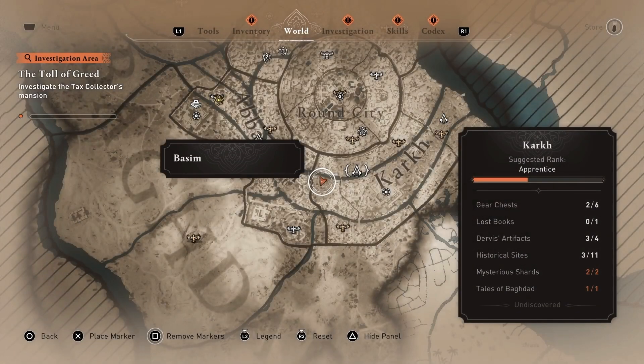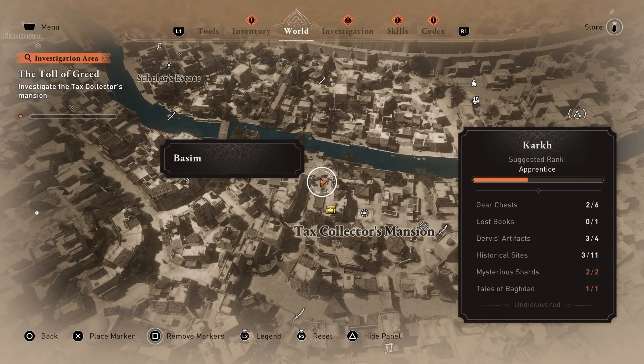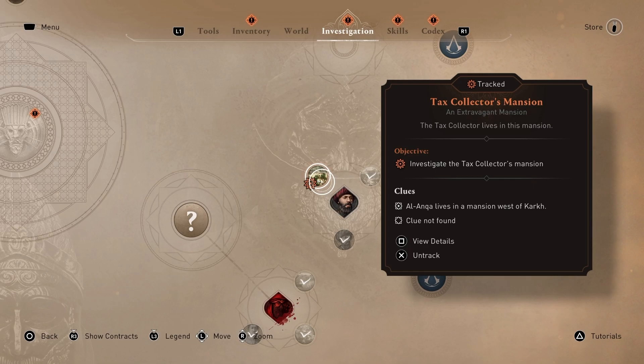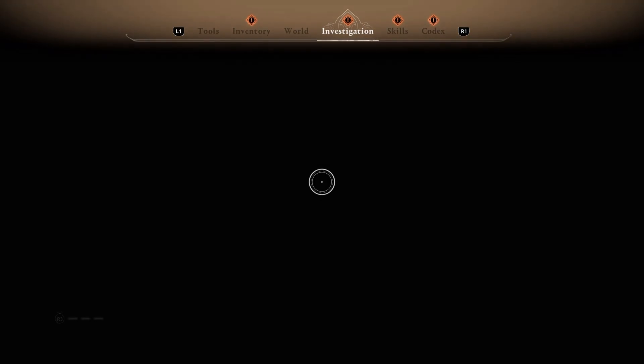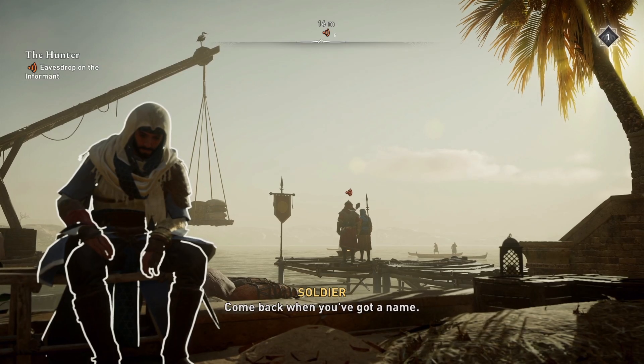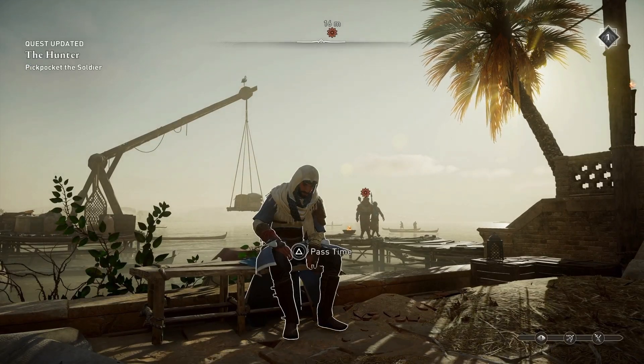This is where the Tax Collector's Mansion is — this is the Tax Collector's Mansion mission. It's not too early on in the game, so you should have enough skill points to have unlocked the blow darts.